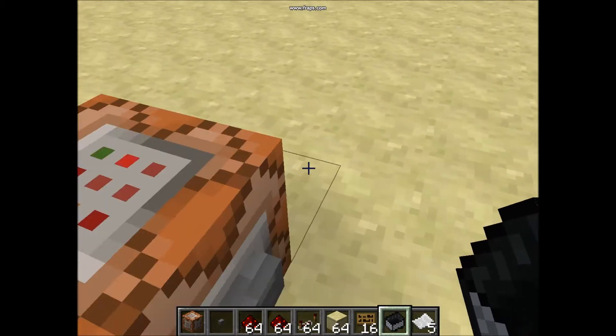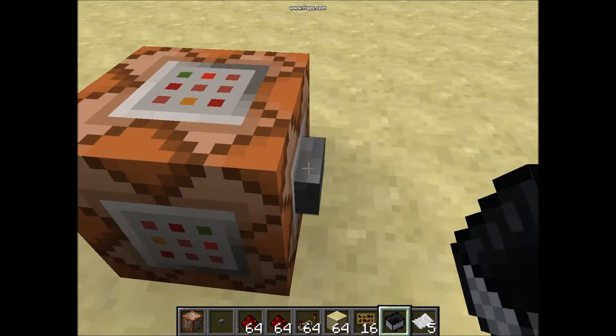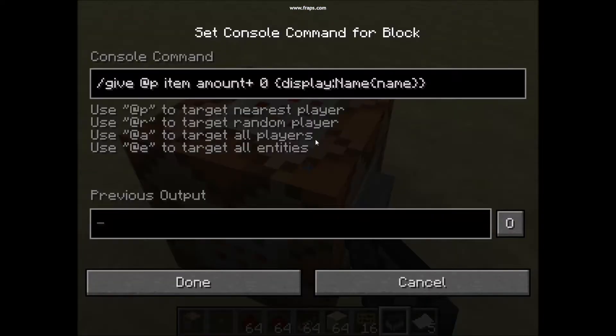I believe it works for any version — I'm in 14w28b and I know it works in higher versions. You gotta do the give command, or whatever command you're doing, and choose who you want to target: @p, @r, @a, or @e, then the item you want. In the snapshot you put minecraft and then the item name.